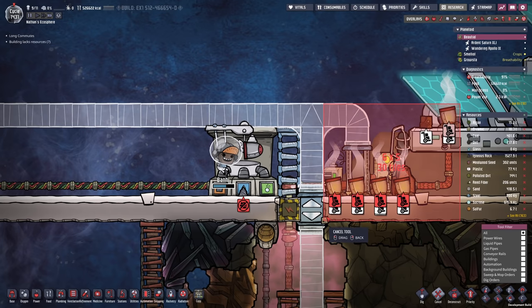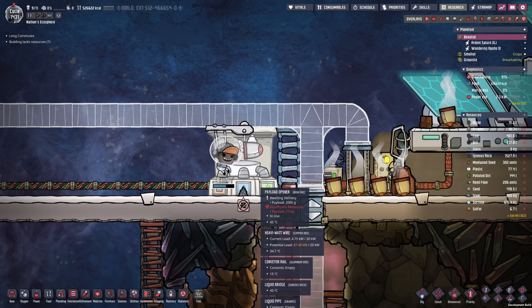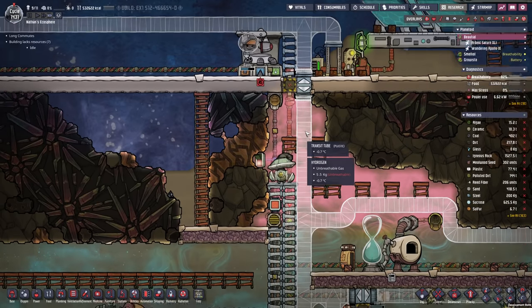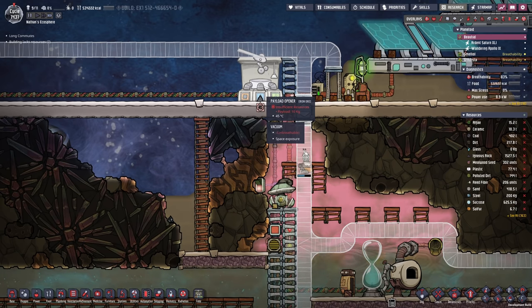I can just sweep it up - I probably don't even have to sweep it up. As long as there is a payload and this machine, they're gonna kind of work together. And they're now dropping down into my storage. This is absolutely perfect. It's gonna make things much easier and everything is already stored.